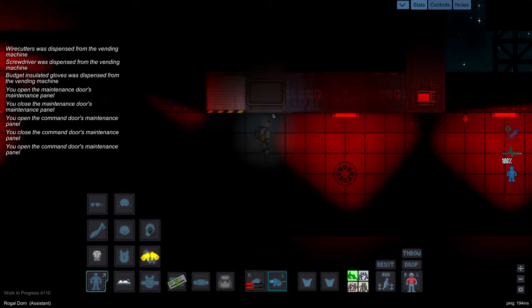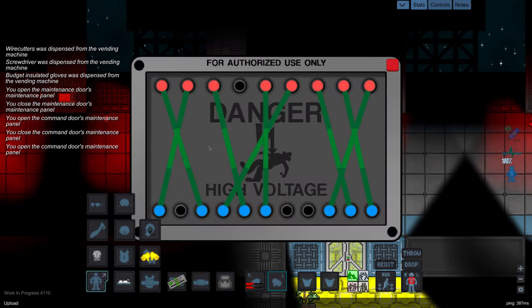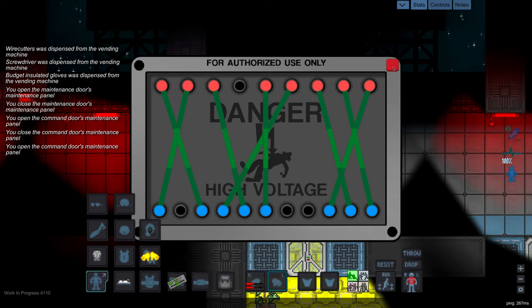All you basically need to know is that you open the door panel, cut wires until it will stop denying access to you. And then you use that blue wire to connect to a different red wire, and that will give you access.